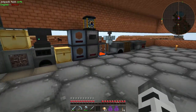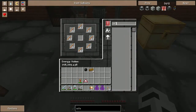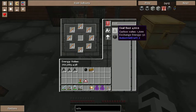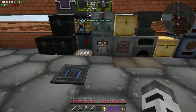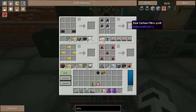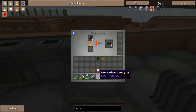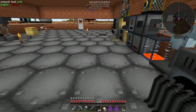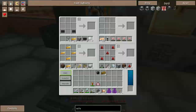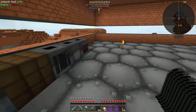We're going to need some more carbon dust first, then change it into carbon fiber — three of them, sure, because we're going to need a lot of carbon mesh. You have to craft four dust to make this stuff and then two of those to make the raw carbon mesh, and then we can take that and compress it.